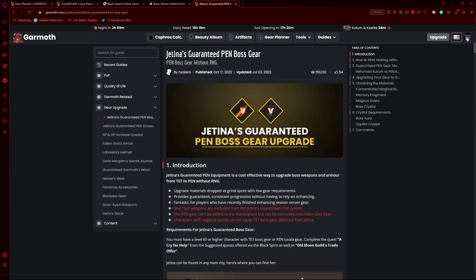This is the foundation to pen Jatina gear, and the first two to three of them are very good because they allow you to get this gear for several billions less than it would cost you normally. They also function as normal gear even if you cannot sell them on the market. That will be all — I wish you all luck on Jatina Guaranteed Pen Boss Gear.